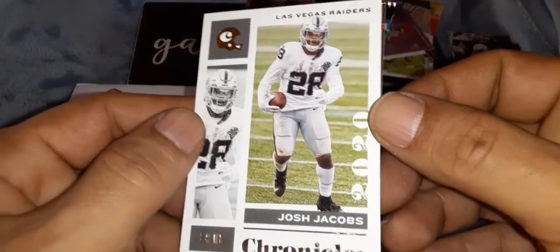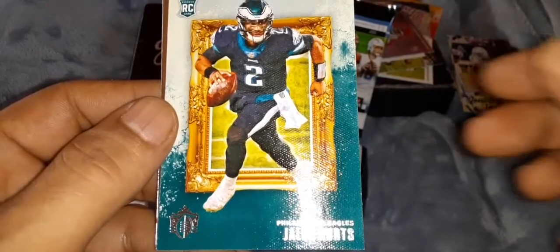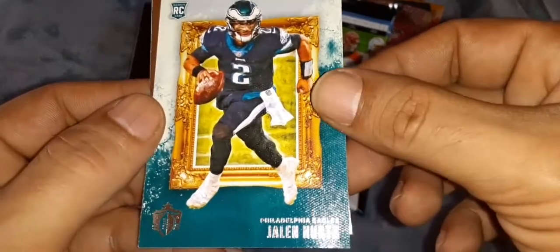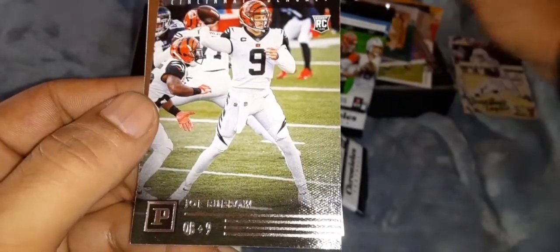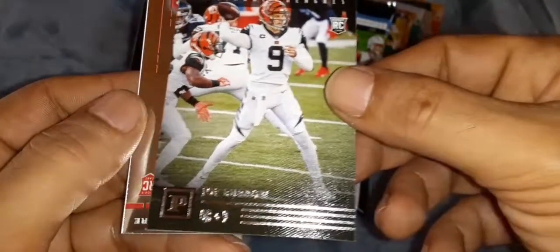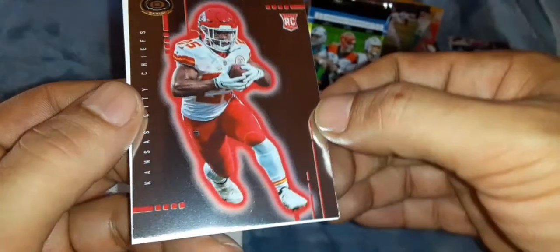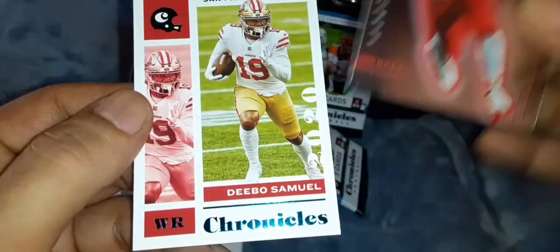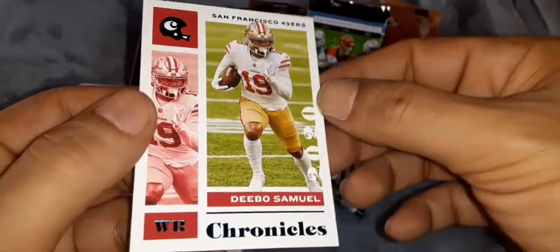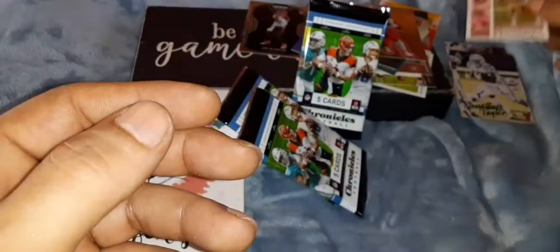Three, four packs to go including this one. That is a Josh Jacobs Chronicles. Gridiron Kings Jalen Hurts rookie card - youngest Eagle quarterback to get this team to the playoffs. Joe Burrow on the Panini rookie card. That is another Clyde Edwards-Hilaire on the Dinagon - back-to-back, but this one is not the prismed-up one. Debo Samuel - got me lots of points in fantasy this year.